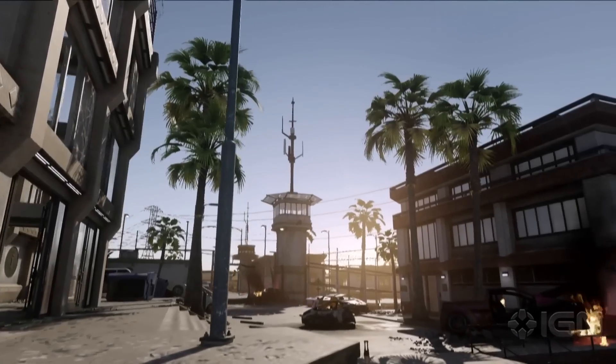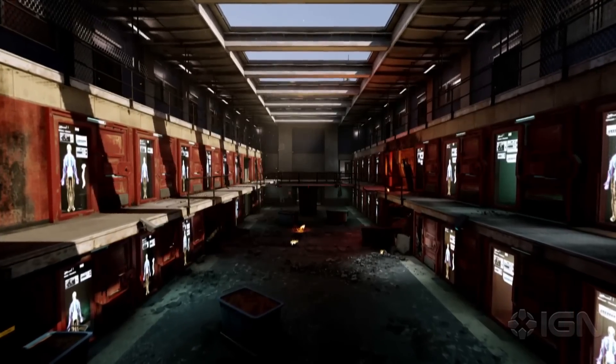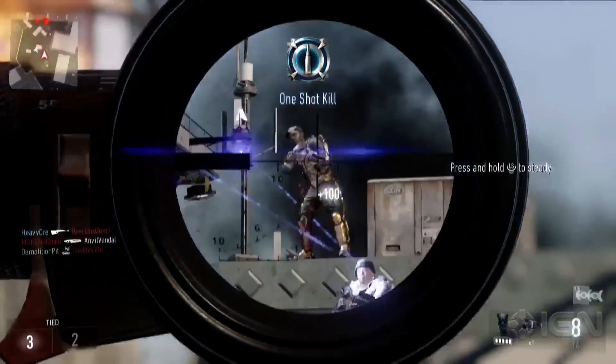Riot is a bombed-out prison in Baghdad. The prison's still-functioning inmate tracking system can be player-controlled to lead you to enemy soldiers with laser markers.